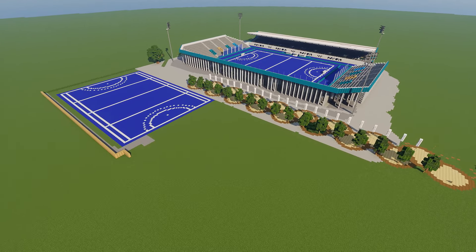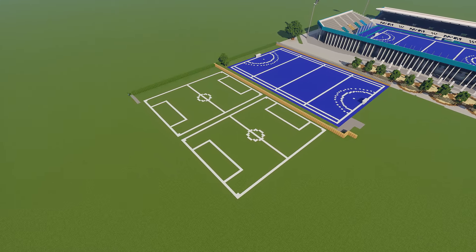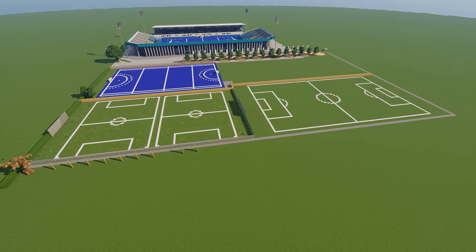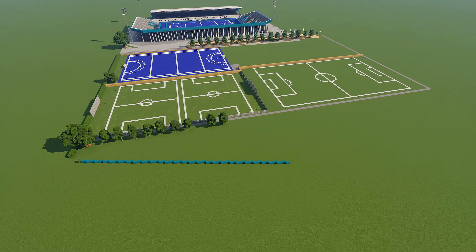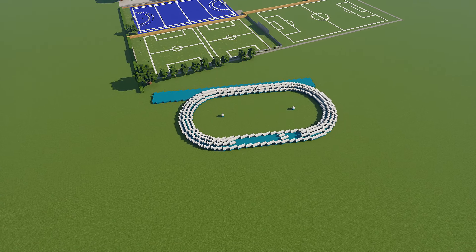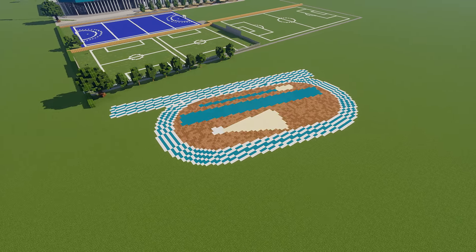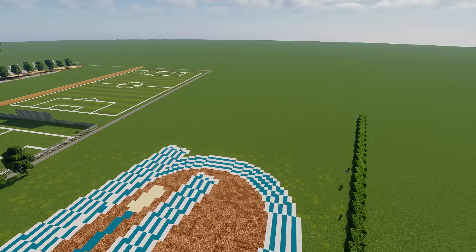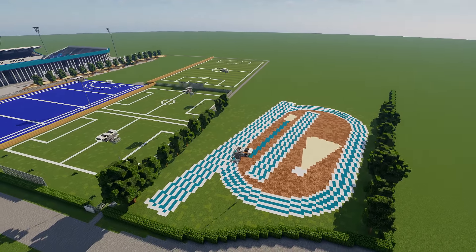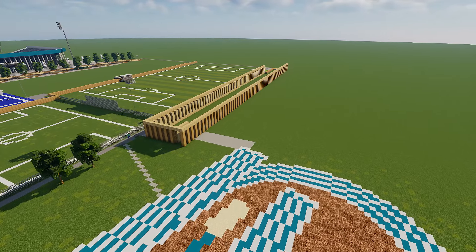We're actually building the entire complex, which is like an entire park area with a bunch of different sports things you can play. I'm adding in some soccer fields and various other things — it just keeps going and looks very nice. Right here I'm adding in a practice track as well, and then adding all the greenery, because you cannot have a beautiful stadium venue without greenery. Then I'm adding in all the big flood lights.